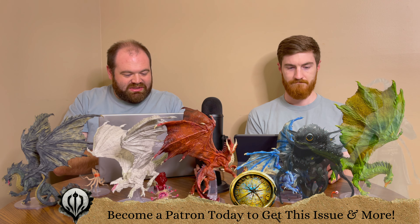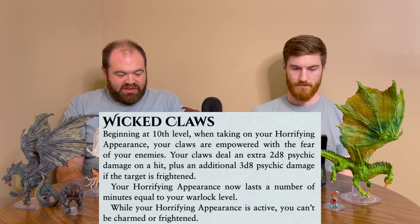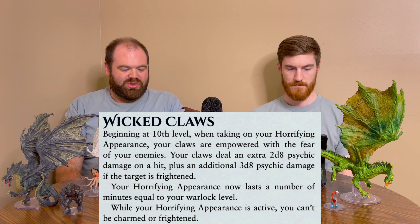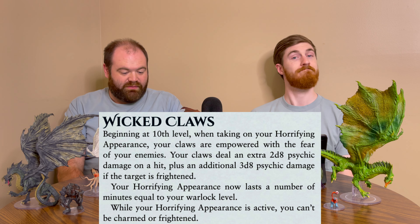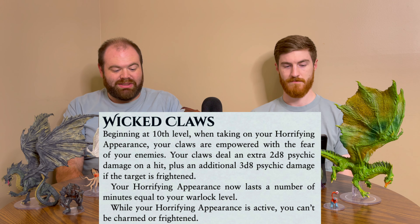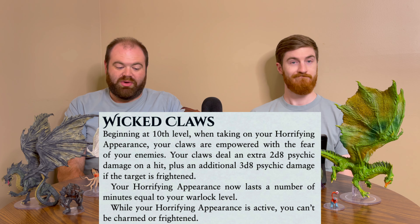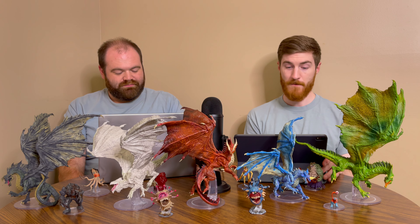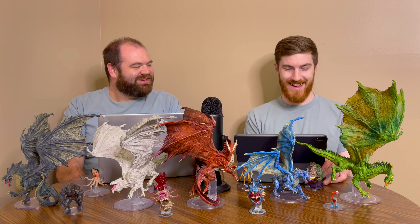Next up at level 10 is Wicked Claws. When you take on your Horrifying Appearance, your claws are empowered with the fear of your enemies. Your claws deal an extra 2d8 psychic damage on hit, plus an additional 3d8 psychic damage if the target is frightened. Your Horrifying Appearance now lasts a number of minutes equal to your Warlock level. And while your Horrifying Appearance is active, you can't be charmed or frightened. Interesting offense and defense combined.